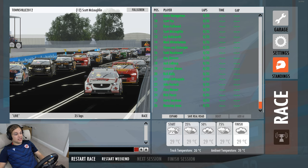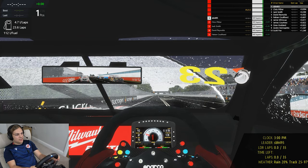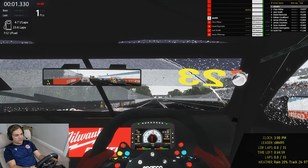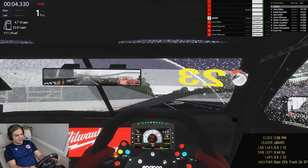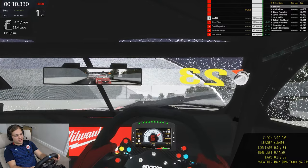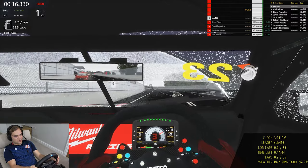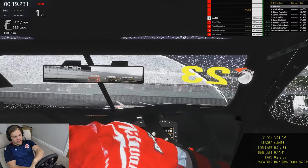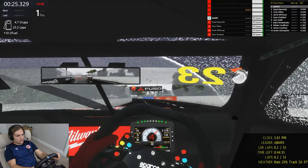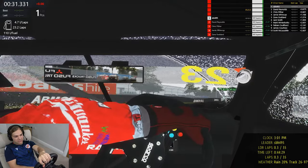35 laps - half of the real life race distance. That's enough talk, let's head away on this formation lap. Here we go, Townsville Street Circuit in the V8 Supercars on rFactor 2. Can't see the light so just have to go off the sound. Oh, that's a lot of wheelspin - wheelspin all the way up into fourth! Through the kink then into the real first corner hairpin. Braking distances are already long in the V8 Supercar, now they're almost doubled.